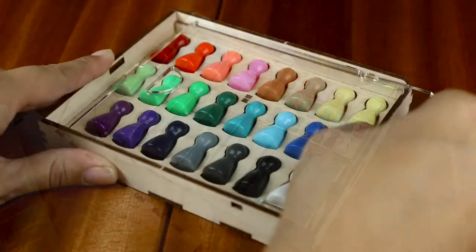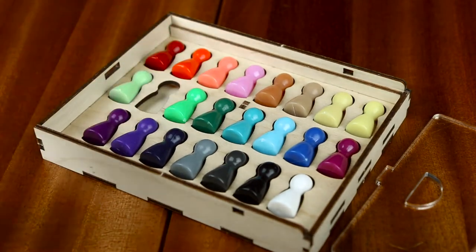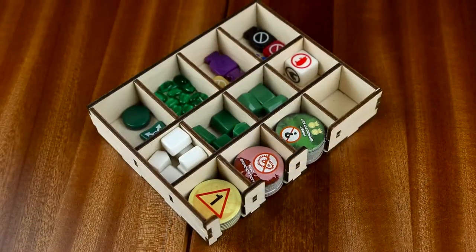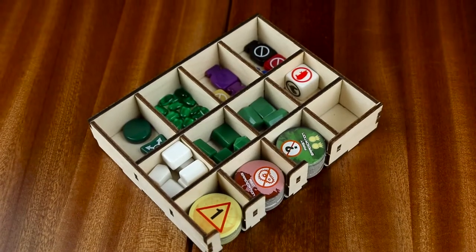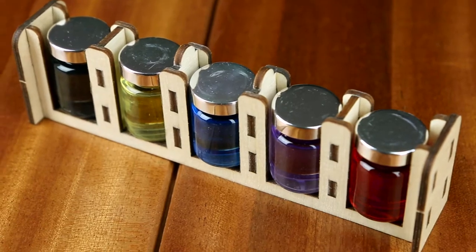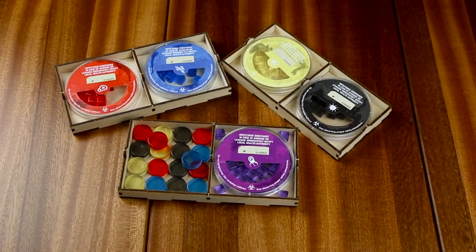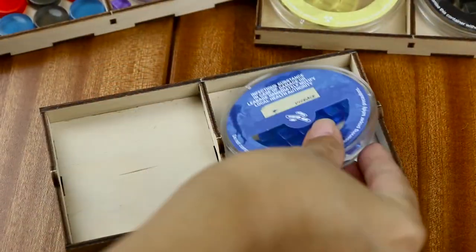Six removable trays help you to reach the cures quickly, including a pawn tray to find each player's role token, a tray to quickly find your cure markers or research stations, a vial tray to keep your precious vaccine safe, and finally three identical petri dish trays to neatly store your different diseases.